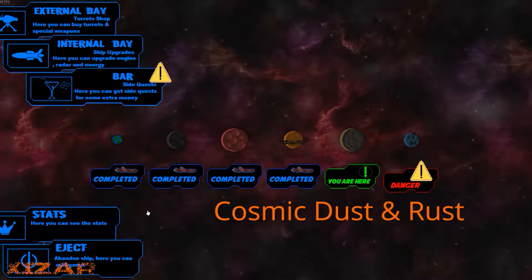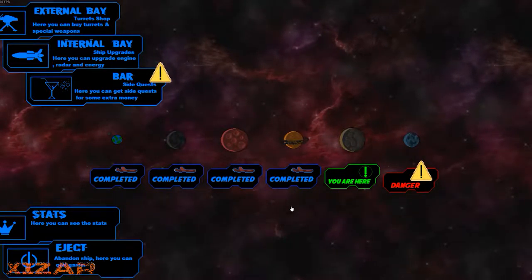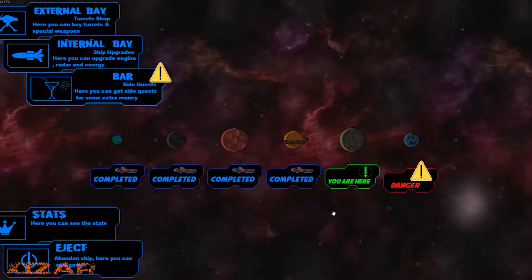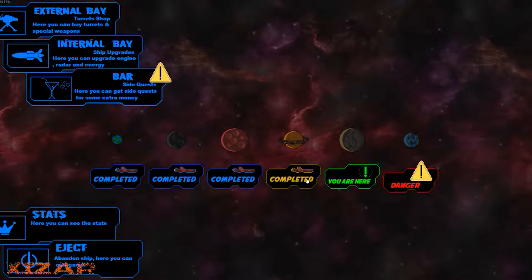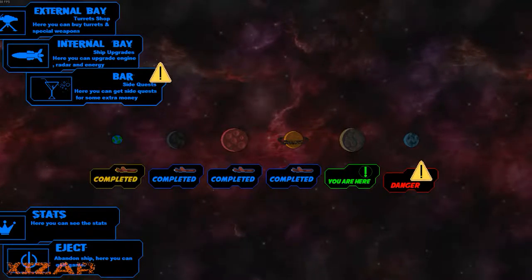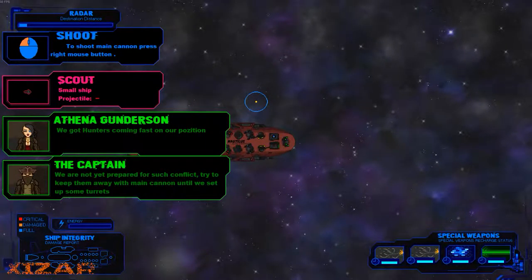This is a tiny little game called Cosmic Dust and Rust. I picked it up on the Steam sale because it's like less than a dollar. There's a three-game bundle, so I ended up getting it for 24 cents for three games. By itself it's about two dollars, so you can get this stupidly cheap, and for either 25 cents or a dollar you will absolutely get your quarters worth.